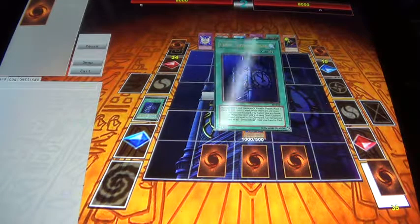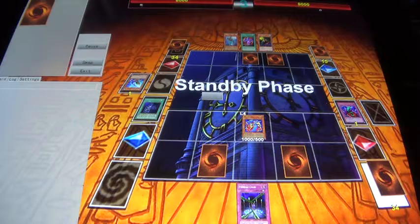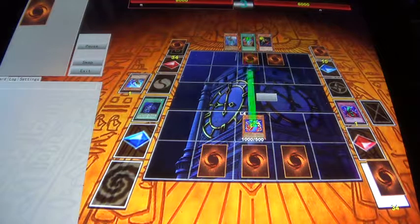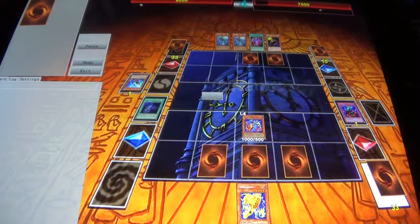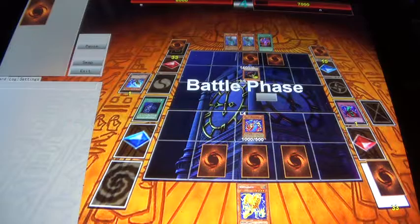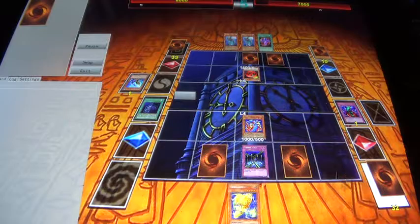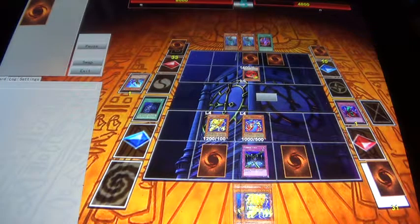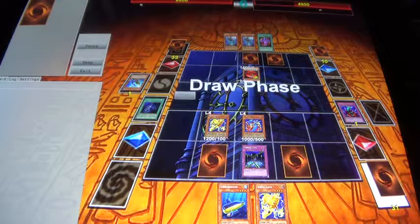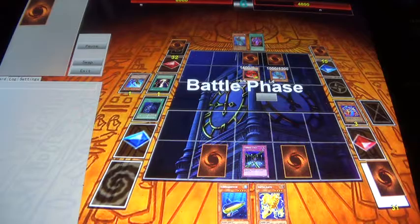This duel is actually really quite funny, which you guys will see at the end of it. Watts are doing their thing with attacking directly — they don't really give a crap about face-downs. And then of course she tops the Raigeki, which doesn't surprise me.